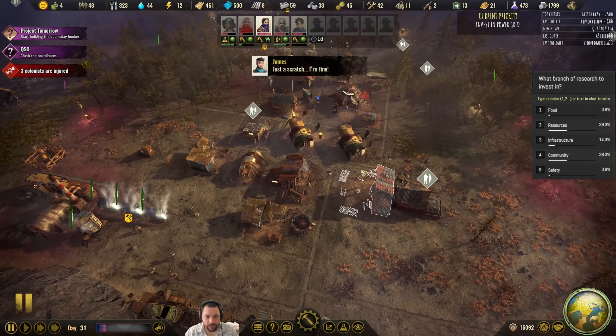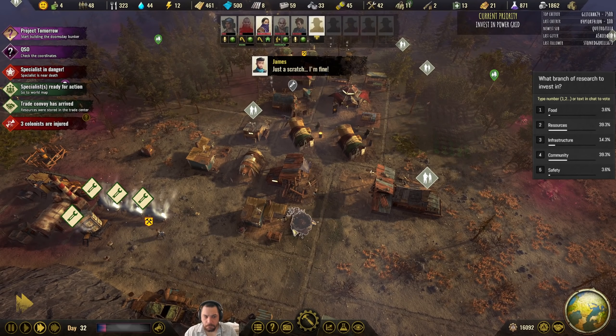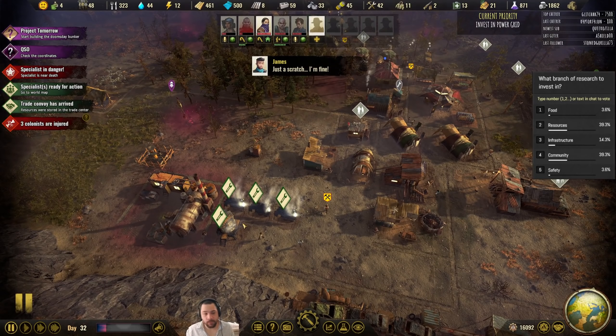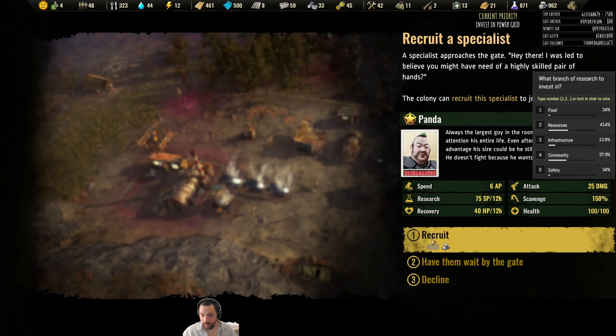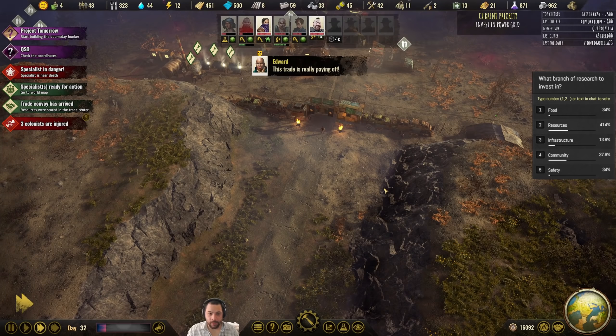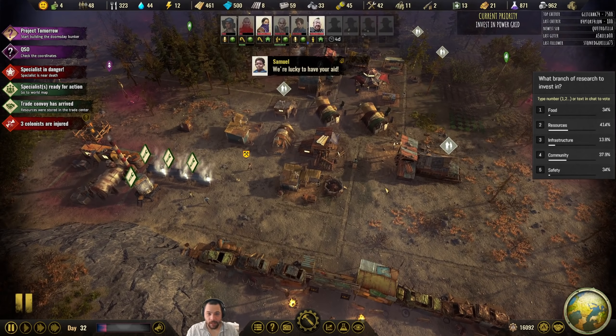The people that were threatening to leave left, I think. I have the ability to recruit a new colonist — you're expensive, but okay. Panda! Interesting name.